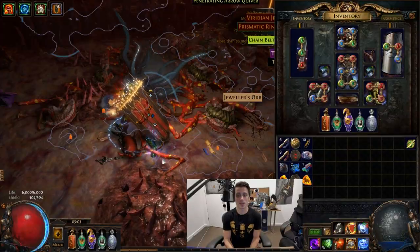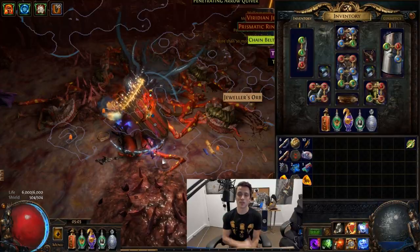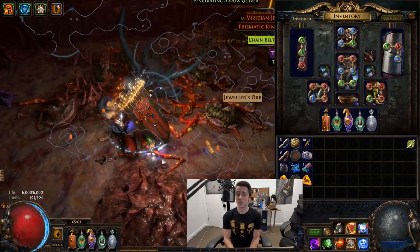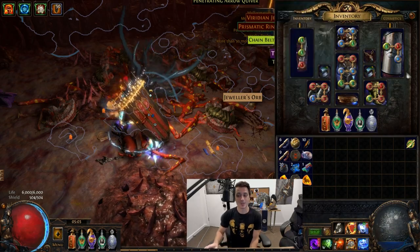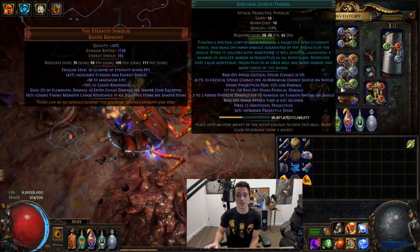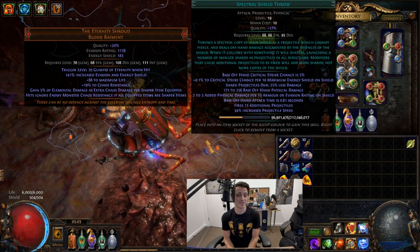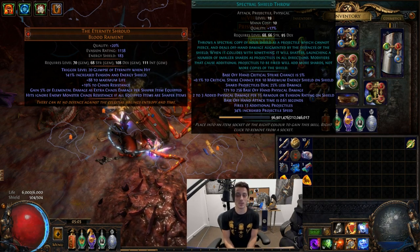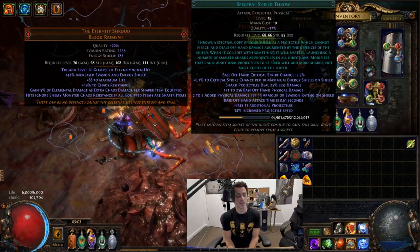That's pretty much what I'll say about the build and the showcase. It's not one I expect too many people to try and copy, but Spectral Shield Throw — the cold versions, the Deadeye versions — is something to look into. There are plenty of builds out there you can follow, and Spectral Shield Throw is actually pretty damn fun these days and worth looking into. Just maybe not this one. Thank you very much for watching, I'll have an end game video up next — hopefully it's good, and see you next time.